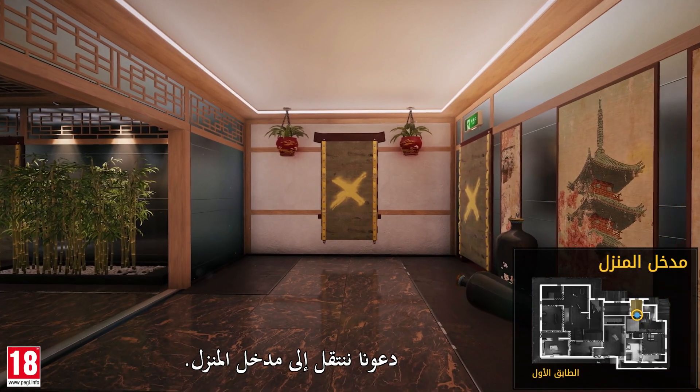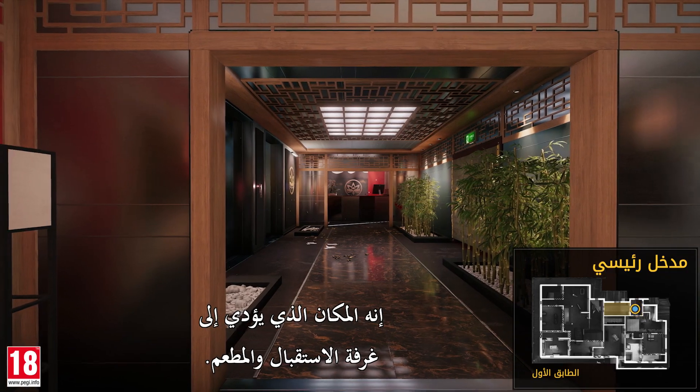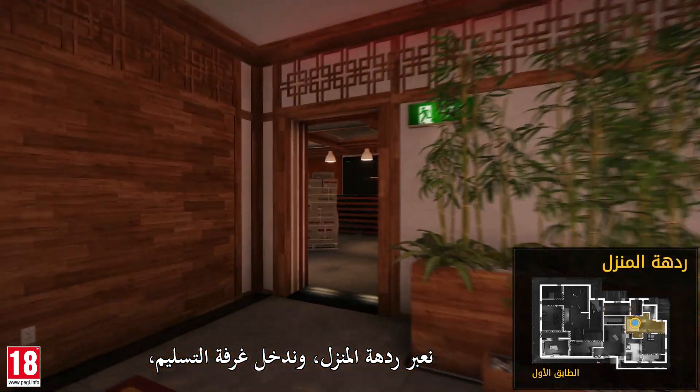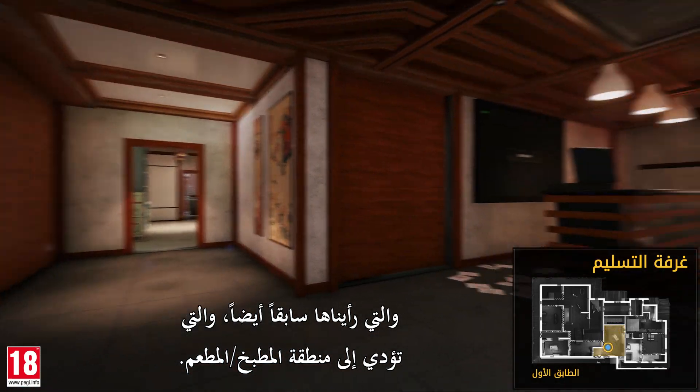Let's move to the house entrance. In front of us is the main entrance, which we saw earlier from the other side — it leads to the reception and restaurant. Crossing the house lobby, we enter the delivery room, which we also saw earlier, and which leads to the kitchen-restaurant area.